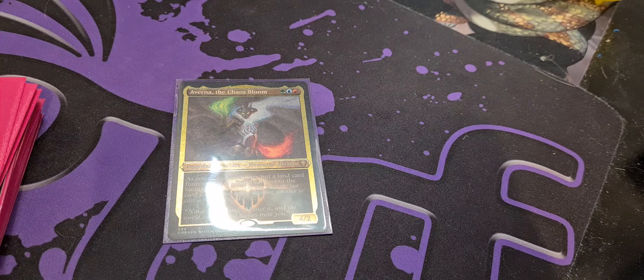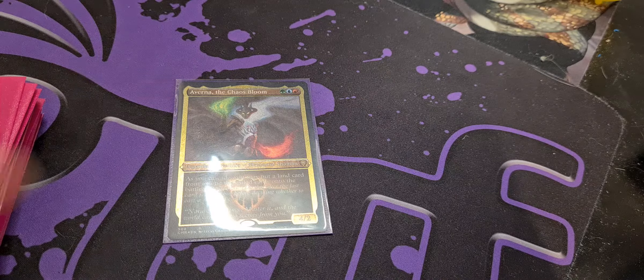And those edged foils look amazing. The first thing we need to think about is we need ways to scry or manipulate the top of our deck for when we do end up cascading, so we can make sure it's not a cascade failure. Name of the deck? Cascade Failure. Now you know why.